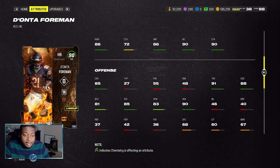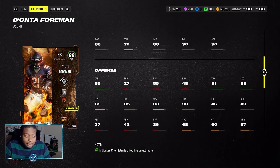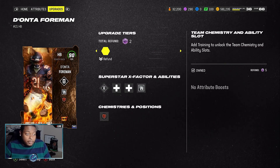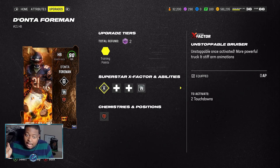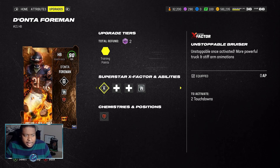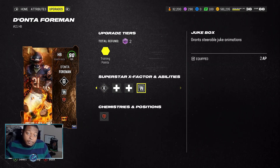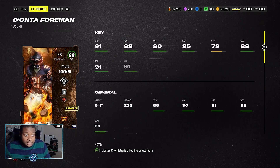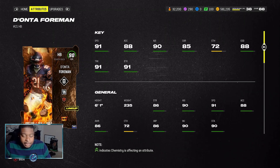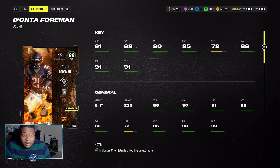And if we go down here, you see that he has a 90 juke move and only an 85 stiff arm. But with that 90 juke move, he is now able to get Unstoppable Bruiser, which all you need is two rushing touchdowns. And he also comes equipped with Jukebox. So without further ado, let's go on and see how angry Donta Foreman can really be.